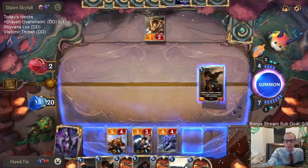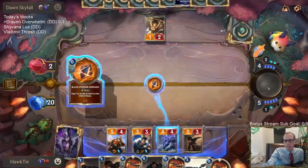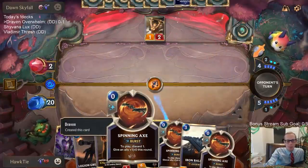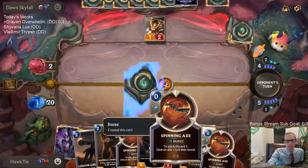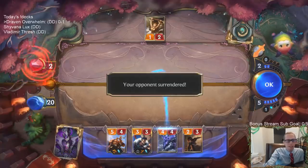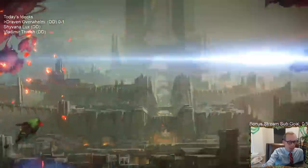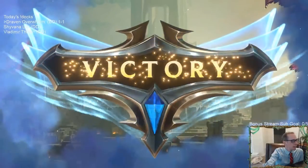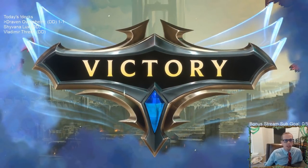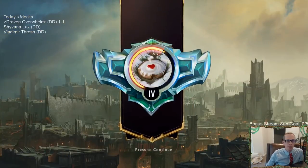I forgot I had two Spinning Axes. I was so focused on one Spinning Axe discarding the other — and it's another Spinning Axe to discard another card and do the other two damage anyway. So Guiding Touch would not have saved them. I should have just gone for lethal, but we won.